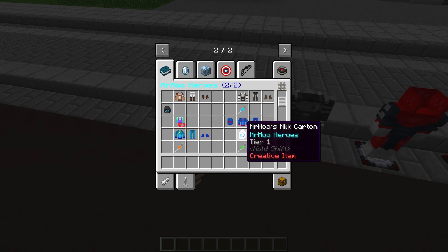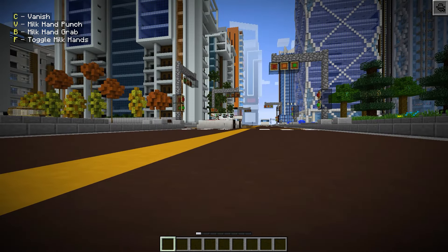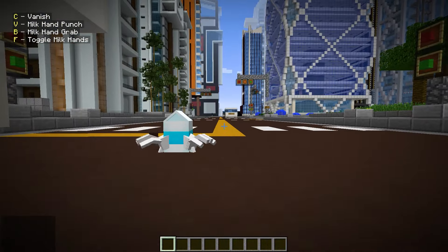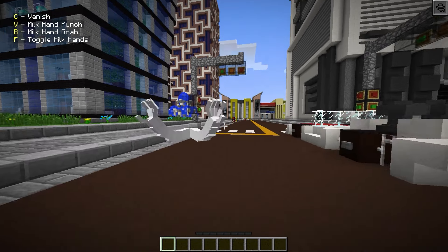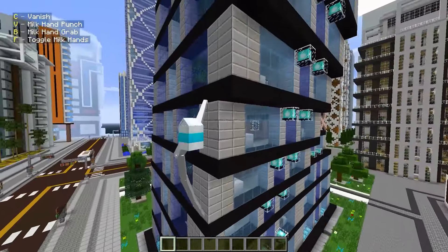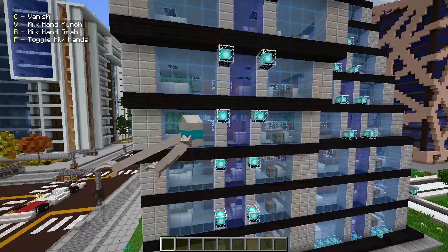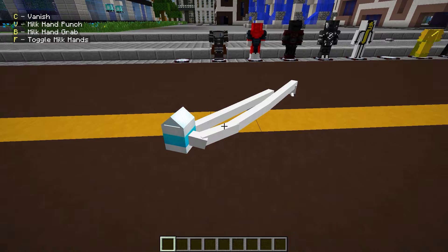Next up we have Milk - yes, Milk Carton. We have vanish so we can become invisible, milk hand punch, milk hand grab, and dual milk hands. This is like Dr. Octopus but with milk. The imagination of the developer of this hero pack is insane.